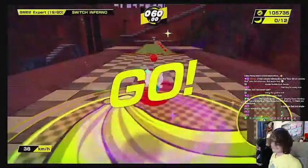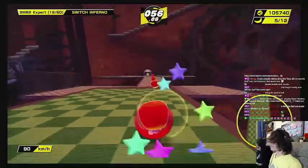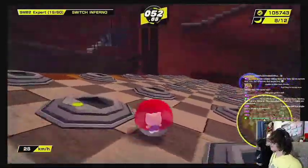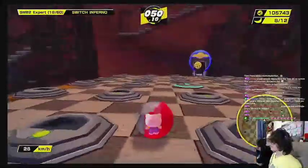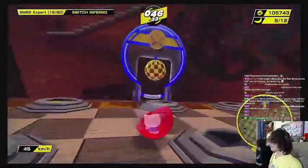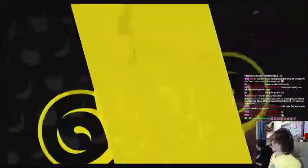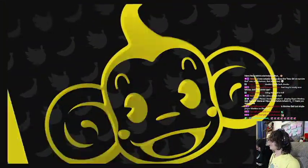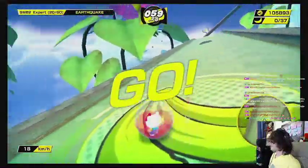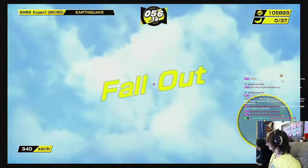This stage looks very intimidating and it kind of is, but not super intimidating because first things first there's a bunch of switches. The switch path remains the same every time, so once you've learned it you can go through the level and even if you hit the wrong switch all it does is knock you onto the bottom floor so you just go back and start again. It's honestly kind of a pain to learn but once you know it, it's not really that bad.